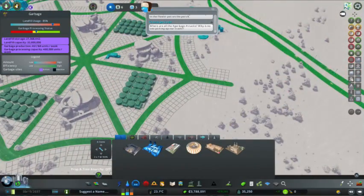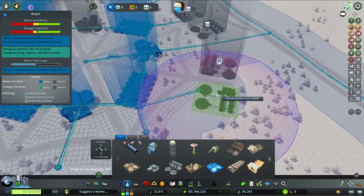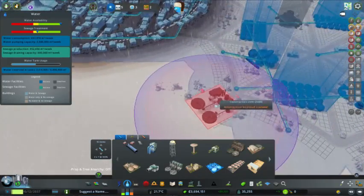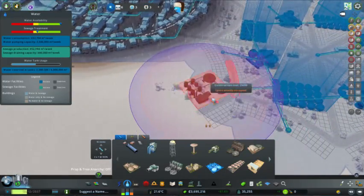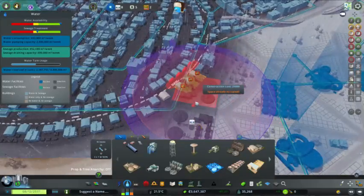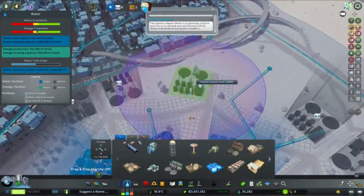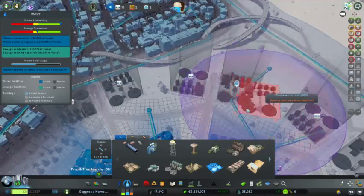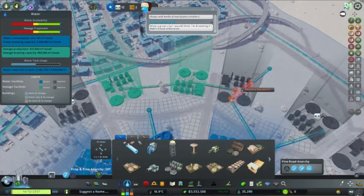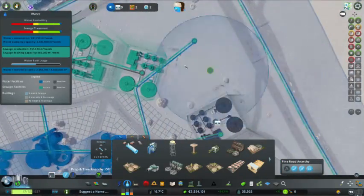That's 1,440 a week. Wait — it costs 560 a week, so we can actually afford to put up multiples of these as well. And since we're now expelling clean water into the groundwater, there shouldn't really be any issue. Oh, that means more pipes. That actually counts as connected? Okay, that's nice — that's interesting.